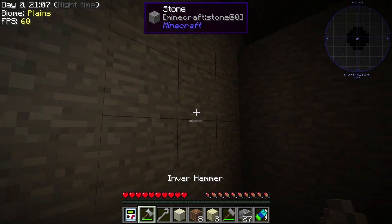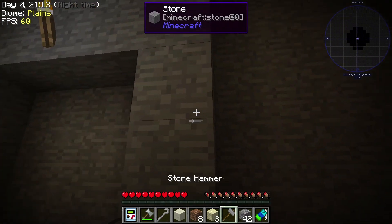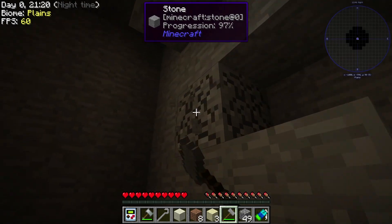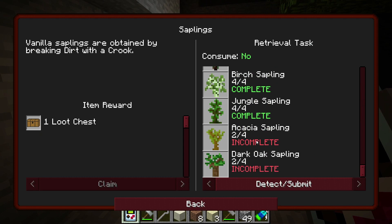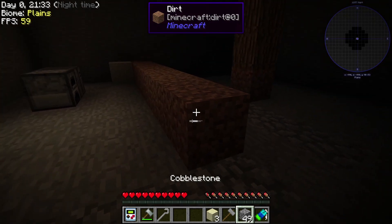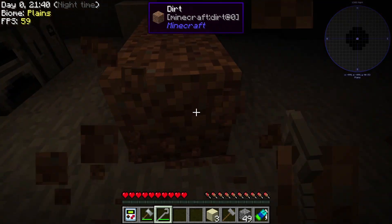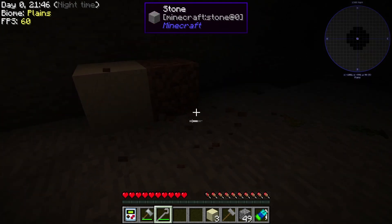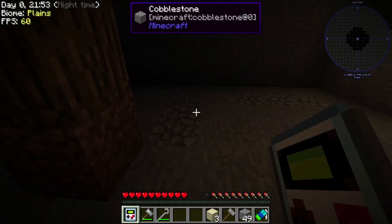It looks like the day cycle has just hit 2100, so we have technically three hours left in Minecraft minutes — that is scary. I want to get as much done as we can. I need birch, acacia, and dark oak. That sand lives there now. Oak, birch — I didn't see that one. Spruce, no. Jungle, no. Acacia — two acacia. What do we need? Dark oak, we just need dark oak.